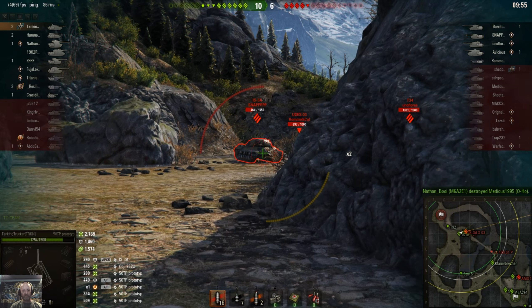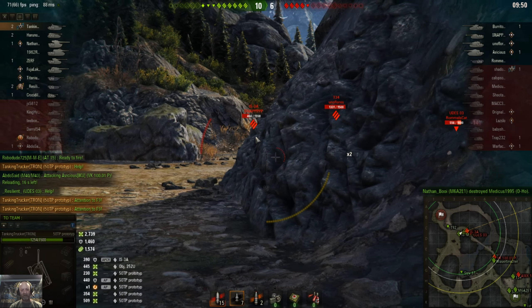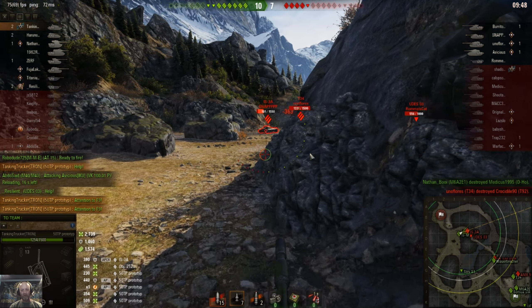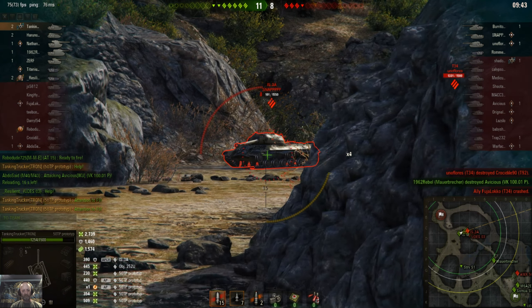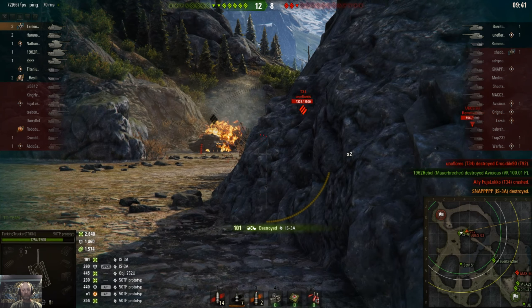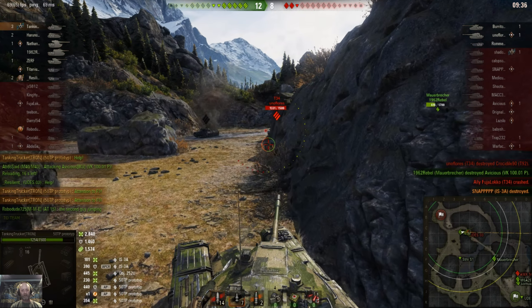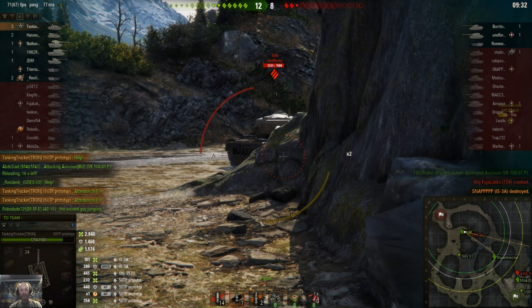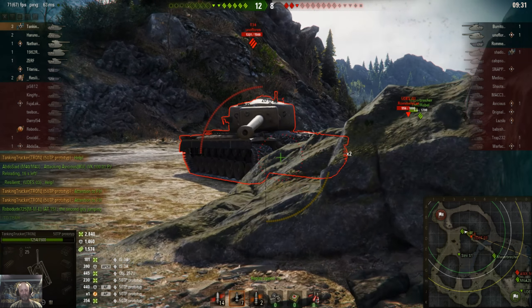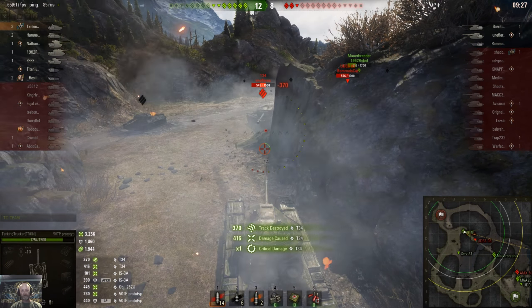It bounces off him again — right there that should have easily gone through his side and I was really surprised it didn't. I bounce another one — I can see that one bouncing because it hit the right side of the pike. I went ahead and loaded a standard round, finished him off, then loaded a premium round. But I'm setting up to go back to standard because the T34 you can go through pretty easily. What I'm going to do is keep my nose behind cover here so he can't shoot my lower plate — just pop in, take a shot, knock his track off.